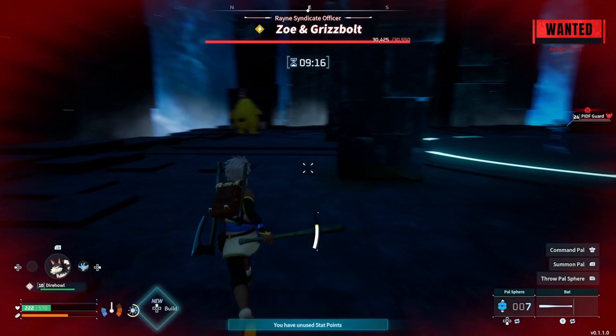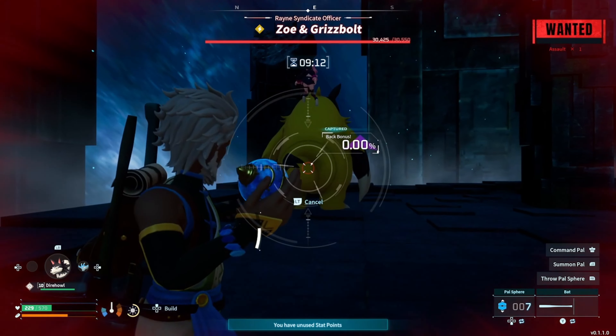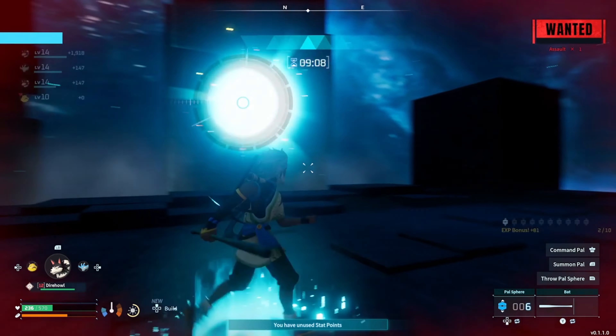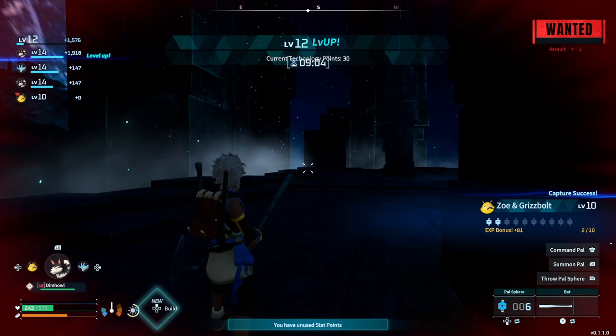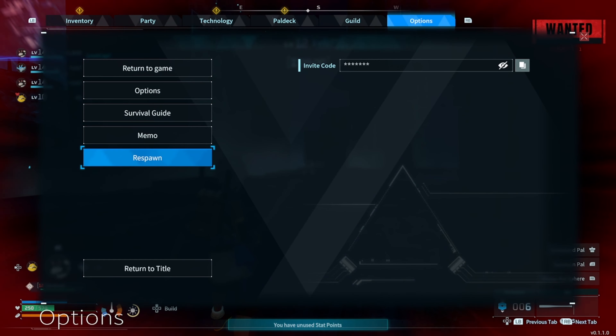There he is — see him standing over there? Now you can throw any orb at him and it'll be a 100% capture. That was the blue orb, the first orb you get — bam, 100% capture. Not only have I just captured one of the bosses, but I got the XP for doing it as well.